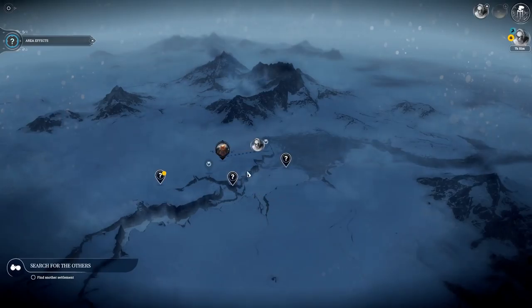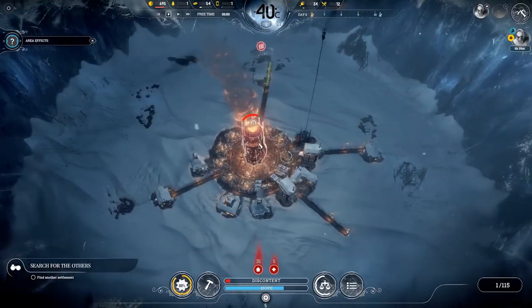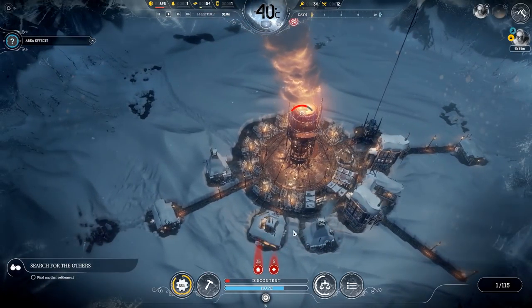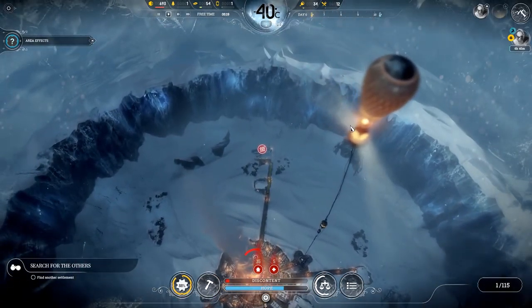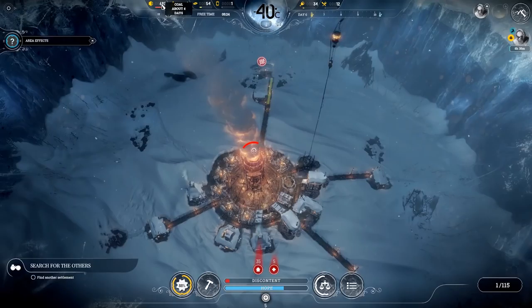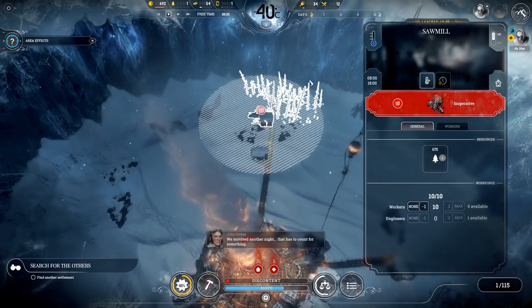Welcome back to Frostpunk. In the previous episode we managed to expand our outpost. As you can see it's now got a lot more people, we're gathering more resources, and we've now got scouts because of the beacon. Generally we're doing not too bad. Coal reserves are really high, wood reserves are low but we do have a sawmill here.